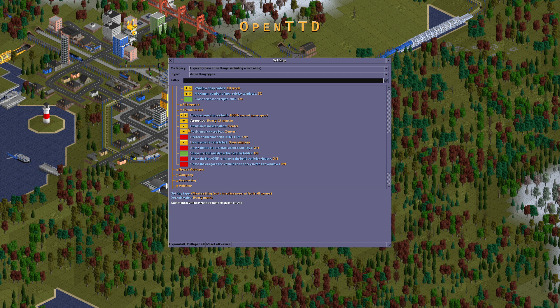Now, save every 12 months — same as game options. Position of main toolbar must be on the center. Refer to team chat with answer. View script: views and groups in vehicle list must be owned by the company.